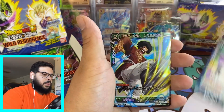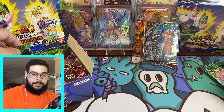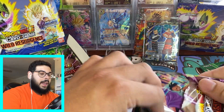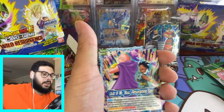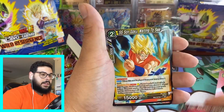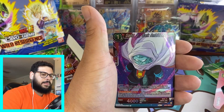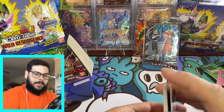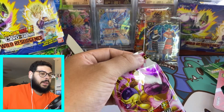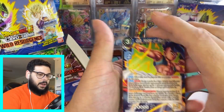Mr. Boo, Hercule — nothing there. Let me know if you guys have been getting these packs, like the blisters, because I've been going to Target and Barnes & Noble and I haven't found that much. I found the blister packs at one Target, and the premium packs I bought from the card shop. I have not been able to find a lot of product. I see all of you guys grabbing a bunch of premium packs from Walmart, but I don't know what's happening here in Colorado — the Walmarts have not been carrying Dragon Ball Super.